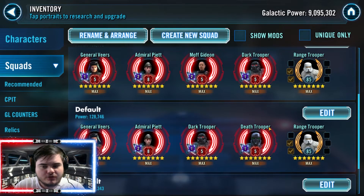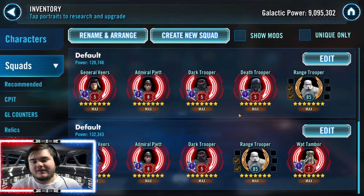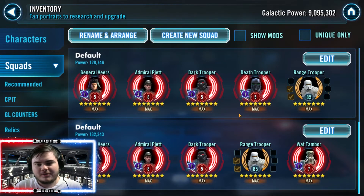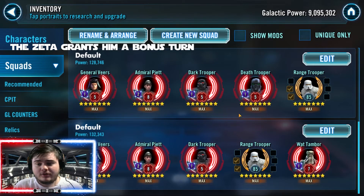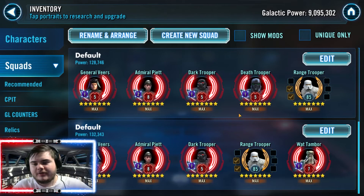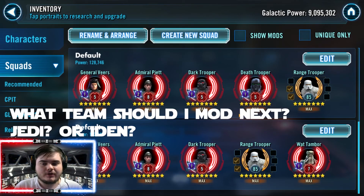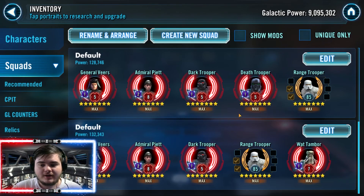Mod efficiently and effectively. If you follow this guide you'll free up mods — maybe Veers had +100 speed and now he's got +10 or +15 but he's still performing just as well, and you can move those mods to make other characters better. Finally, Wat Tambor — in terms of modding it doesn't really matter, as long as he has that Zeta he's going first and getting the train going. I hope you've enjoyed this new series on teams and modding. Please like and subscribe, and let me know in the comments: would you rather see a Jedi team or an Iden team modded next?